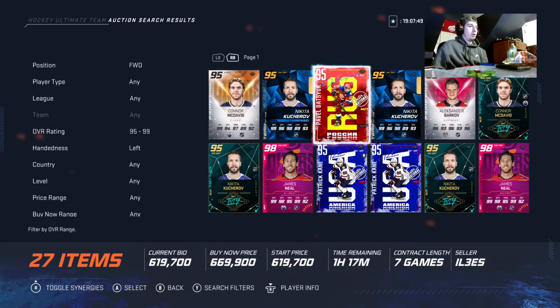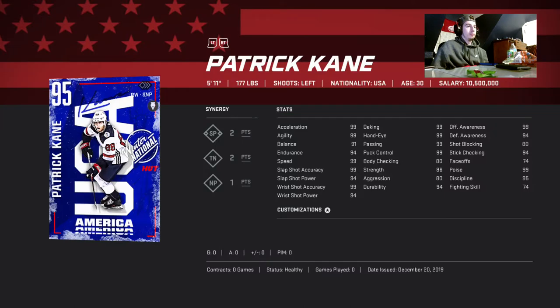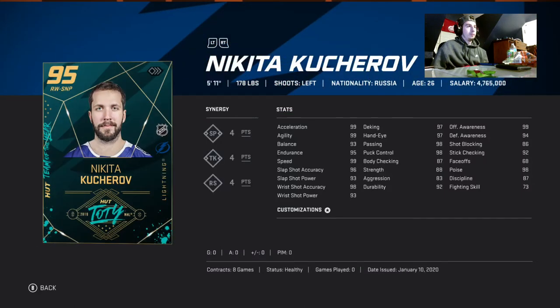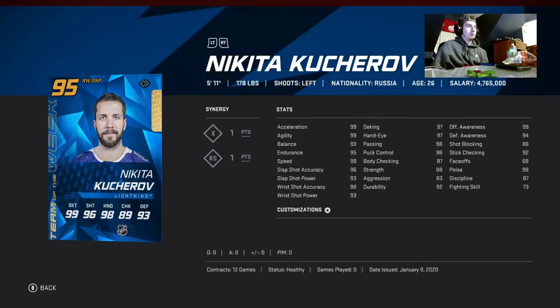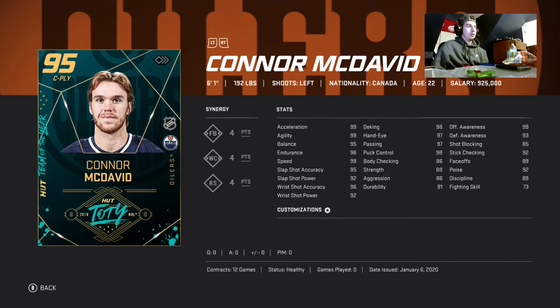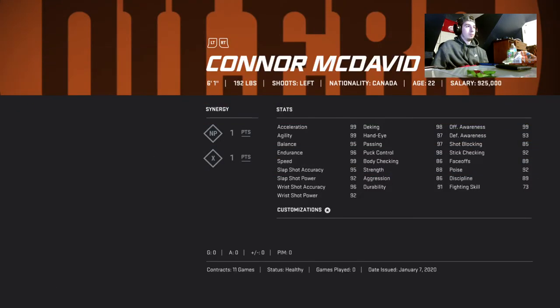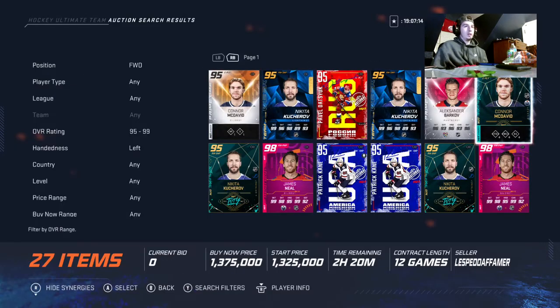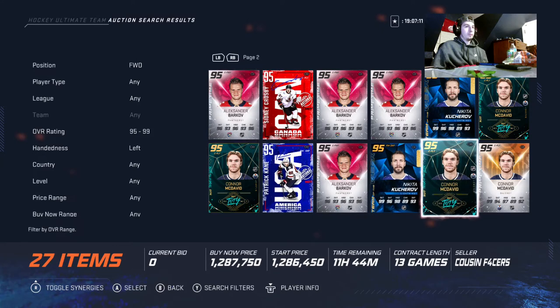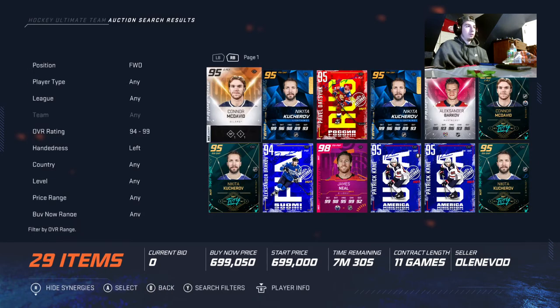Sitting at 1.7 million, that's not bad considering he's a 99. The next best right winger in the game is 95 overall Connor McDavid — 99 speed, 96 wrist shot accuracy, six foot one. This card will go up to a 99, so that's a great card.